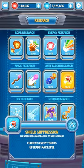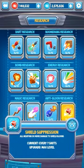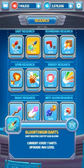Bloom shields can make you lose — or at least get bronze or silver instead of gold. The upgrade order depends on what you build. I went energy and boomerangs: I upgraded energy first, then boomerangs, then dart.